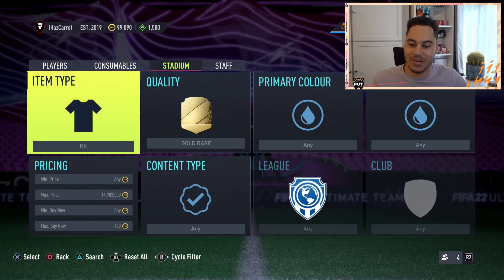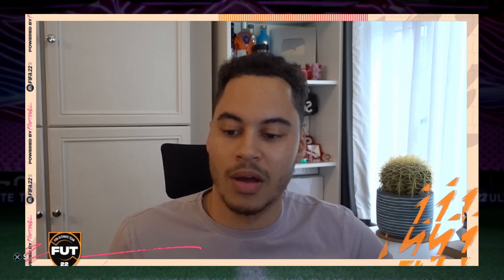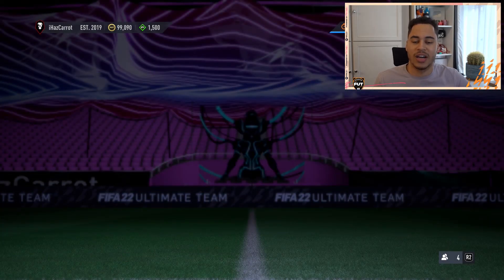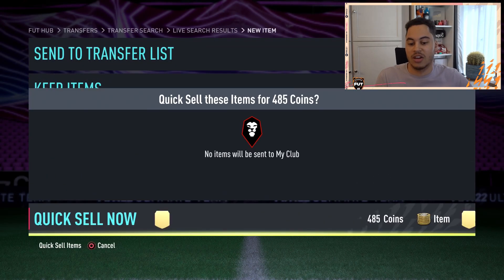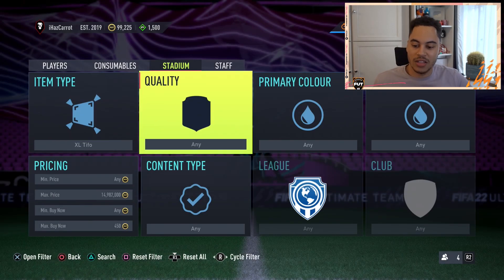You're literally sniping about nine different filters at once. That card had been on the market for five seconds. People don't buy this stuff straight away, so by filtering through them, these cards can be listed on the market for five to ten seconds and nobody actually buys them. Here we go — stadium theme, had been on the market for seven seconds, orange and green — picked it up for a profit. We'll quick sell that on. It really is that simple.